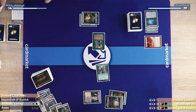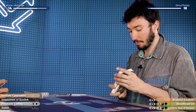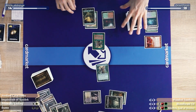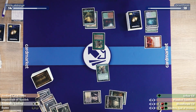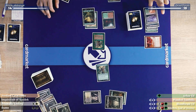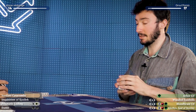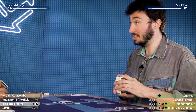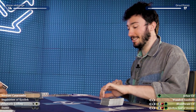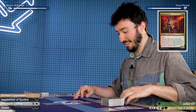I will fetch — 18. Get a Stomping Ground. Untap, draw for turn. I will fetch again — 17. Get a Forest. You know what's coming? It smells like a Blood Moon but I assume it's just a Bloodbraid Elf.